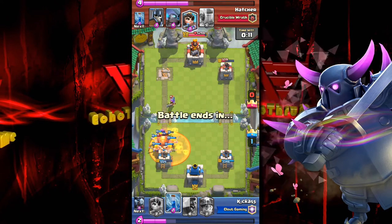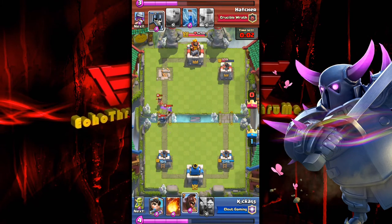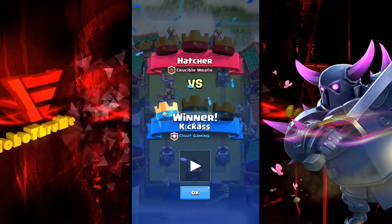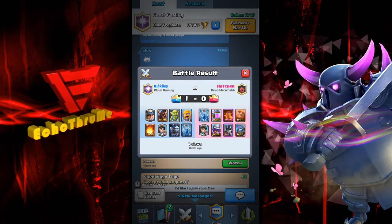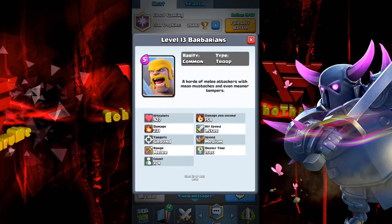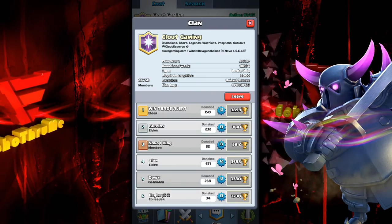Another giant push, barbarians chasing from behind, poison spell by the offensive push, more barbarians in front — nice job. Mini-PEKKA coming at the tower but doesn't get through. Nice drop of that hog at the last second to turn those troops around. Well played, Kick Ass — nice battle, nice deck. His deck: miner, hog, goblins, barbarians, fireball, princess, minion horde, and zap spell.